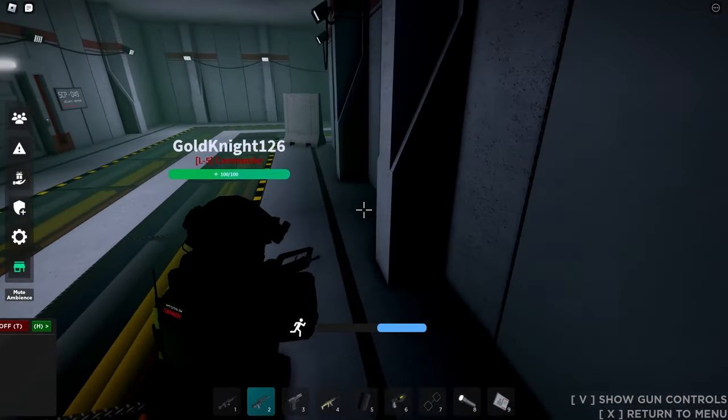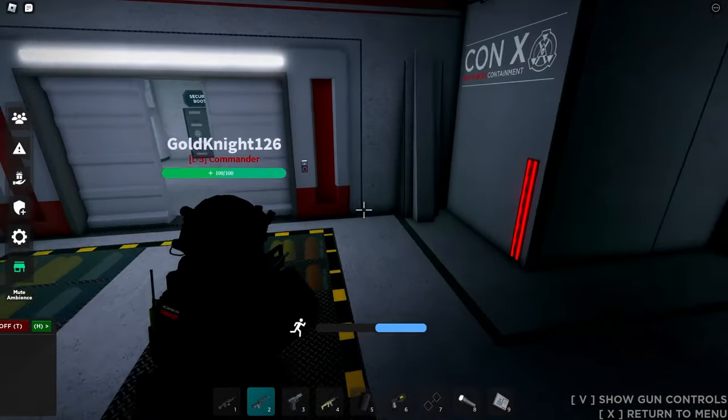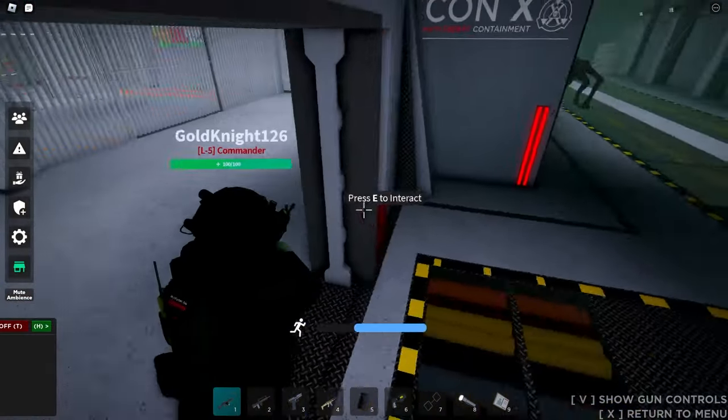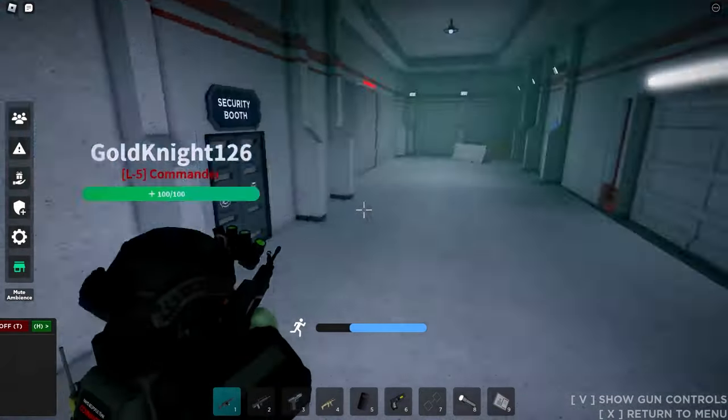To contain SCP-939, you just need to kill it, but they are beefy, so try to get into an area where you can still shoot them but they can't get to you. The best place for this is probably the Con-X Checkpoint office door, but there are other places to get them stuck, like some of the barriers in the Con-X hallways.